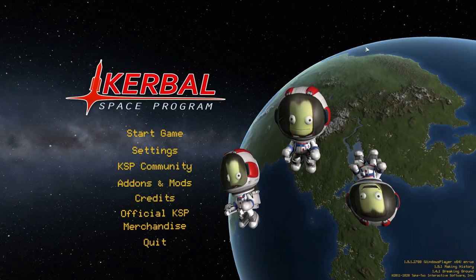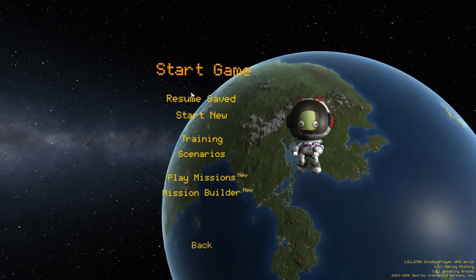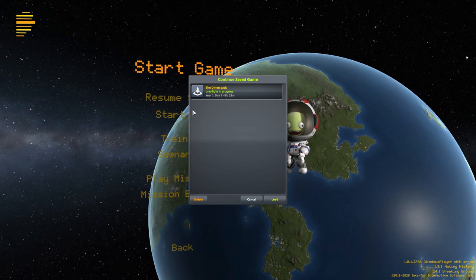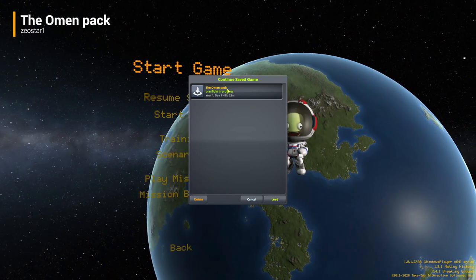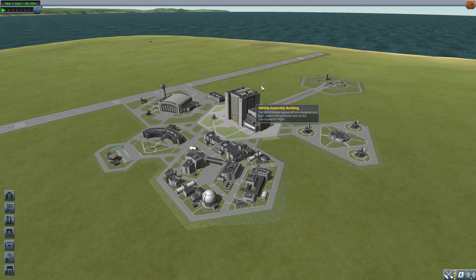Hello everyone and welcome back to Kudabo Space Program, where today we are having a look at the Omen Pack, which is being made by user zeostar1. What this glorious little piece of work looks to add into the game is a wonderful new gas giant with a lovely selection of moons for you to explore — some pretty nice celestial bodies. Let's jump right into the tracking station and have a look.